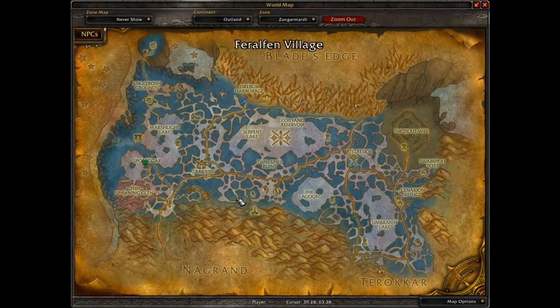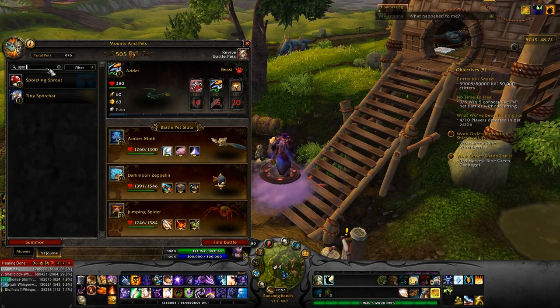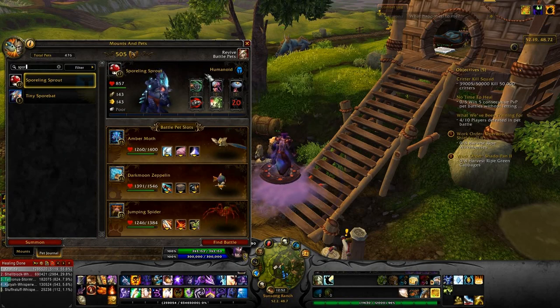The next one is the Sporling Sprout, and that one you will find only around Sporogar. There are lots of them, and the respawn time is really, really fast, so this one's a really nice one to farm if you're looking for a rare. And it is a humanoid. I was just focusing on getting achievements, not on rares. That's how those ones work.